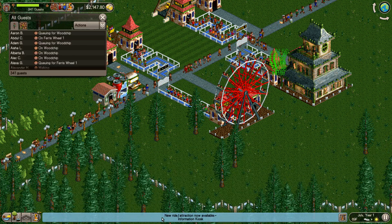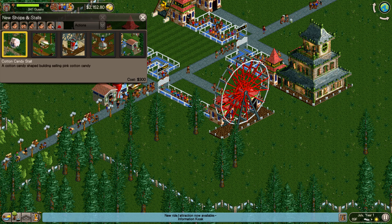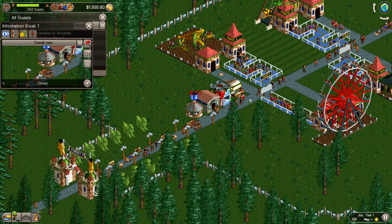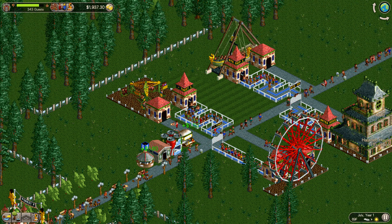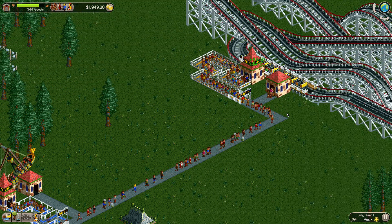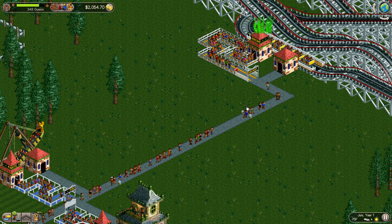New ride: information kiosk. If anybody's watched my Rollercoaster Tycoon 3 videos, I'm a fan of the information kiosk — one, because if it rains, and two, it's just nice for people to be able to buy a map. I think it lets them get around faster. Let's go ahead and go back up to three speed just to rush this along.